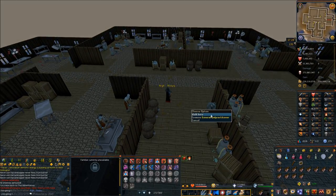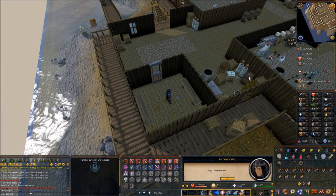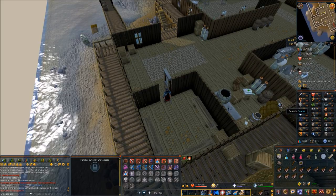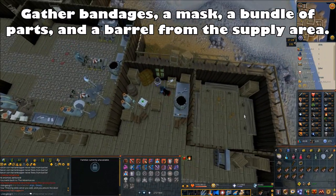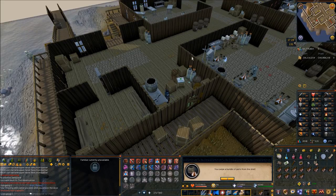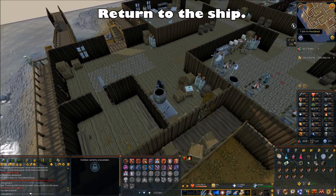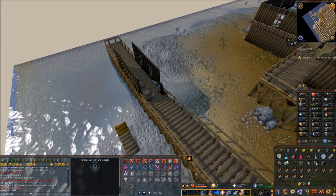Run into the building and up towards the yellow dots — your character is going to be arrested and placed in jail. This is good, this is what you want. A general malpractitioner will appear and place you in jail, but you have the thieving level to get out so it doesn't matter. Just pick the lock on the door — click Open Door and you'll break out. Then go into the little storeroom just to the north and gather bandages (just one), a mask, a bundle of parts, and a barrel from the supply area. They're all clickable items around. Once you've got all these items, go back to Bill all the way to the end of the dock where you were dropped off, and click at the end of the dock for Bill to pick you up.